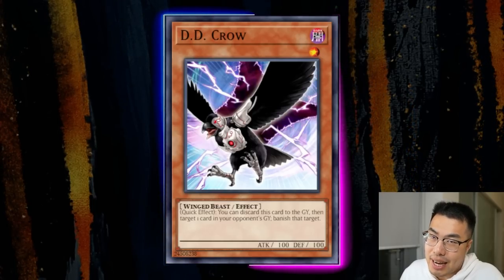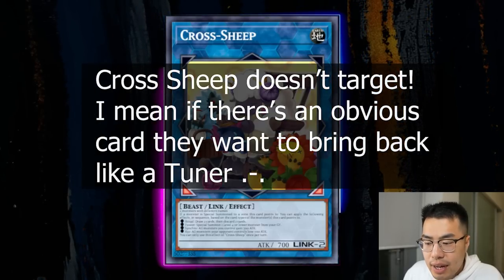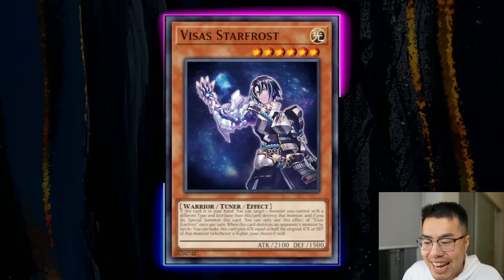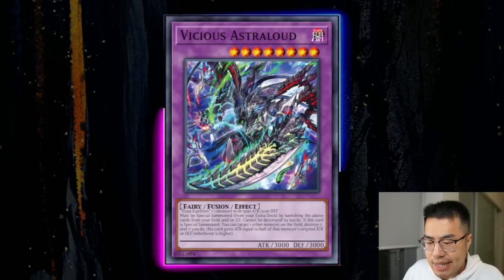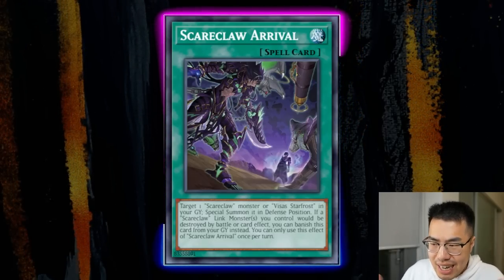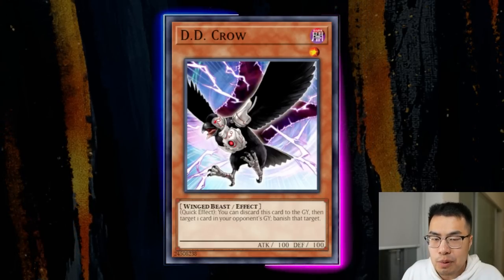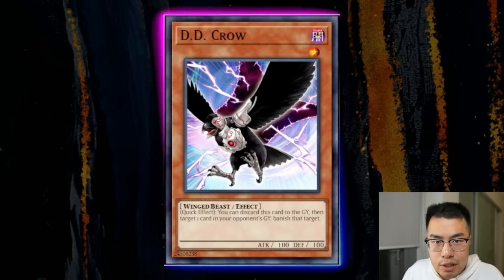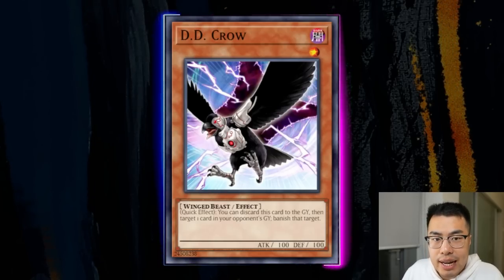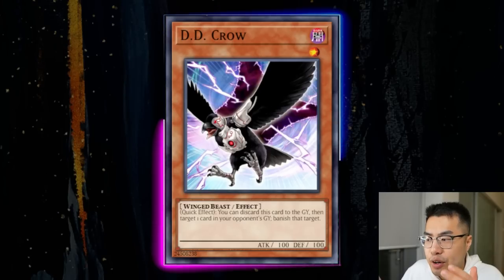D.D. Crow is not very good against this deck — it's low impact — but it does have some niche utility. You can D.D. Crow the Cross Sheep target they're trying to revive, the monster Manadium Trisukta is trying to bring back, or banish Visa's Starfrost so they can't immediately go into Vicious Astraloud. Post-side, I'm not sure it's the best card, but if you're banking on winning with 10–12 hand traps, having D.D. Crow with Nibiru plus Ash is definitely good utility worth bringing in if you have space.